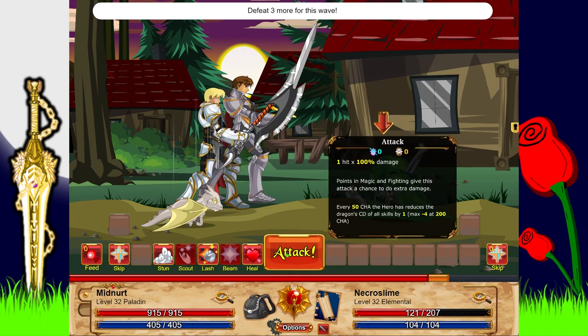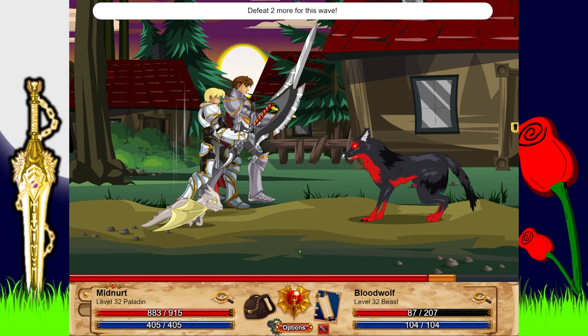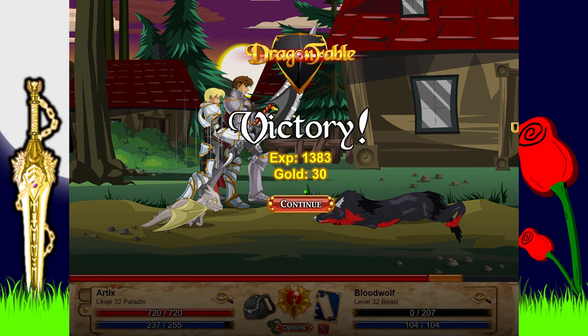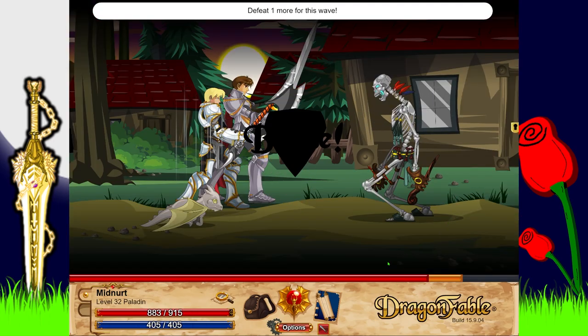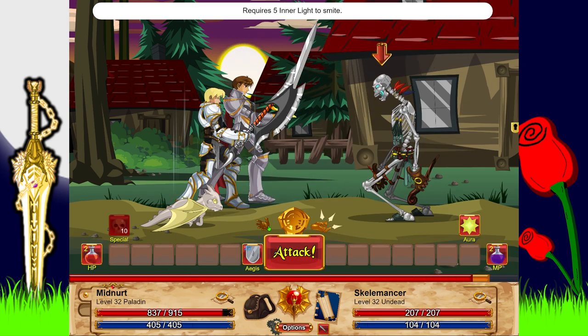I just realized I'm going to want to buy the armor closet in my house — that would make a lot more sense because I don't want to have to go to Artyx to equip this every time. One, I'm lazy, and two, that's annoying. I'm assuming when you get five inner light stacks you can do a massive attack on the enemies.